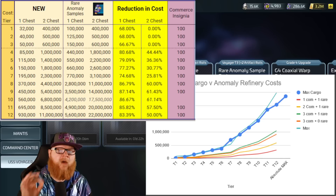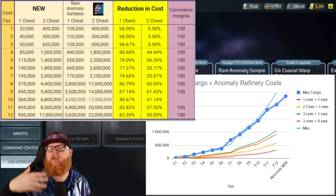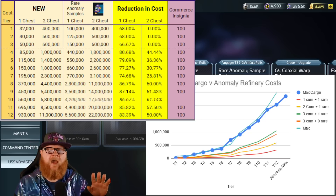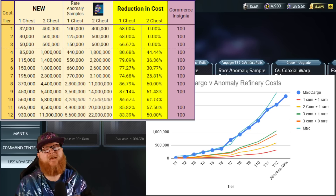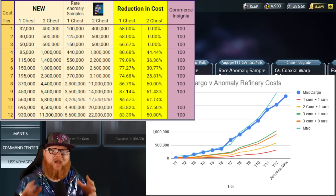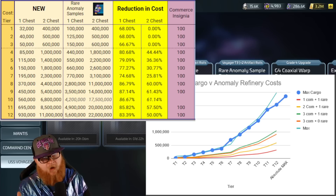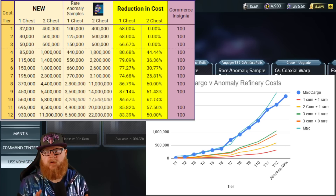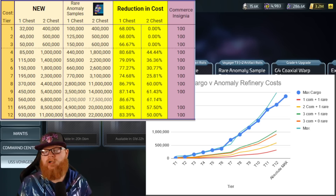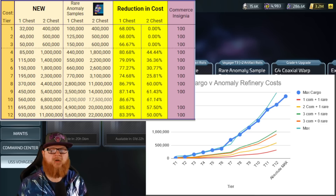Tier 4 has been the big tier I've been wanting to get to minimum. I actually said I would tell people to camp at Tier 4 last month because of the limitations of the refinery and the Voyager itself, but that has now changed. Now I would encourage you to continue to grow it as much as you can, because this is allowing you to truly have an opportunity to realistically grow and use it.